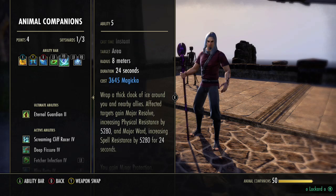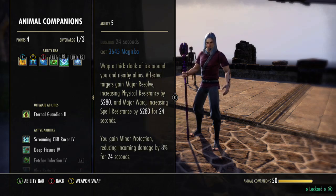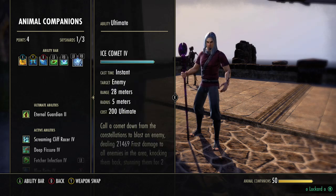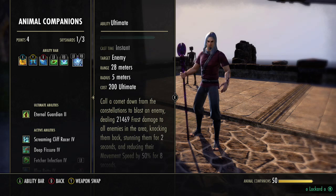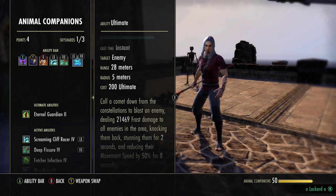Next ability is Ice Fortress. This gives us our Major Resolve and Major Ward, and also gives us Minor Protection reducing your damage by 8%. I don't see why you wouldn't run this — I see a lot of Wardens not running it, I just don't see why you wouldn't. Last but certainly not least is our Ice Comet — the 28k tooltip Meteor. Keep in mind the setup I'm showing you right now is strictly for dueling. Don't try to run this in open world — you will get destroyed and have no Magicka in like 30 seconds.